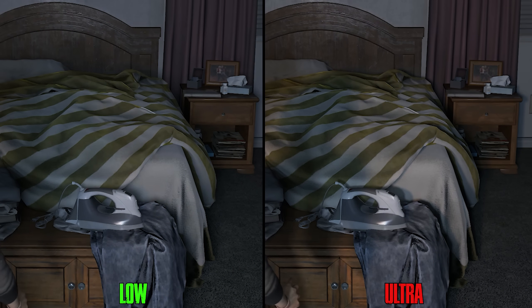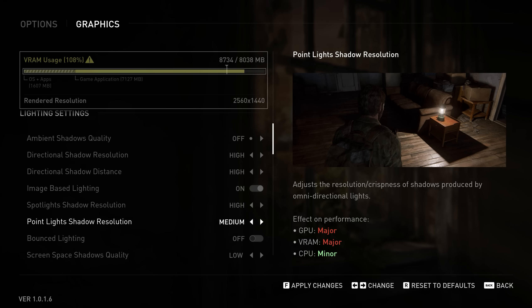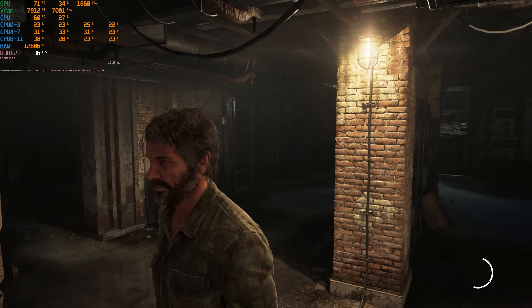Spotlight Shadows are seen mostly on the workbench and sometimes during gameplay. Going from Low to even Ultra costs around 1%, so I recommend keeping this on Ultra.